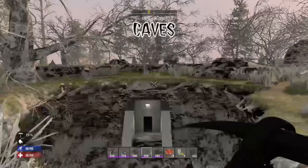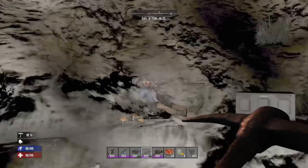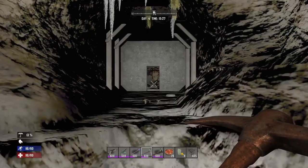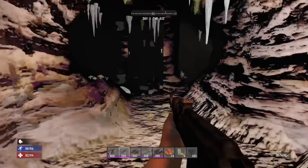These caves can spawn in quite a few different prefabs and you can find all sorts of different loot inside them — from cement mixes and forges to Working Stiff crates, gun store crates, and even the rare Apache chest that has a chance to drop Taz's Stone Axe. You're also always going to find mushrooms inside of these caves too, but be careful as these caves are known for spawning ferals and bears inside.